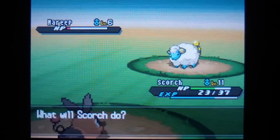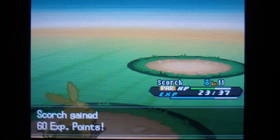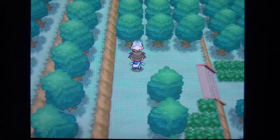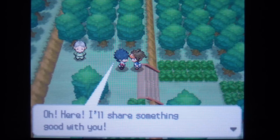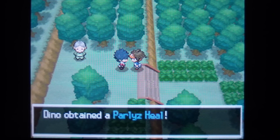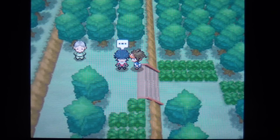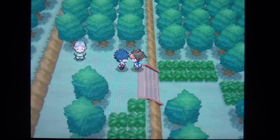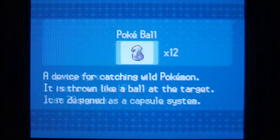Tepig is paralyzed now, and conveniently your rival is going to give you a Paralysis Heal. So if that Marill paralyzed your starter or whatever Pokemon you have, you can heal it up with that, which is always good.